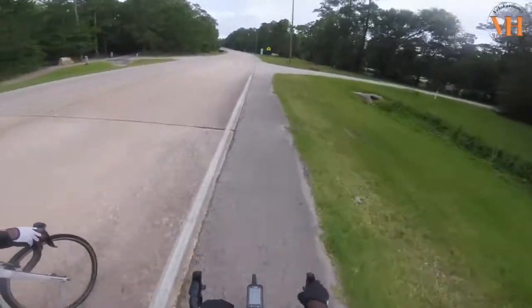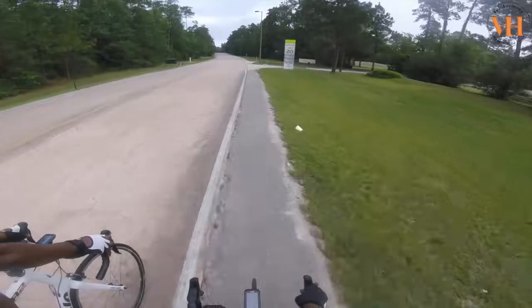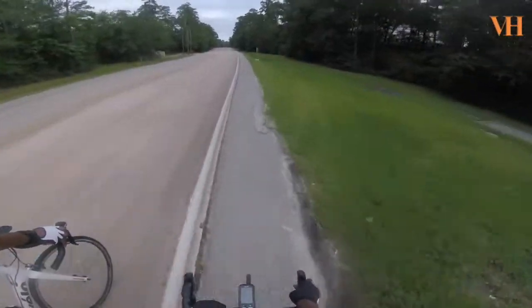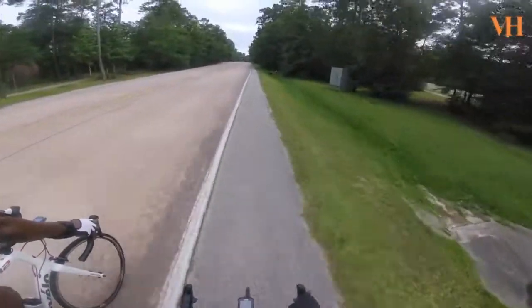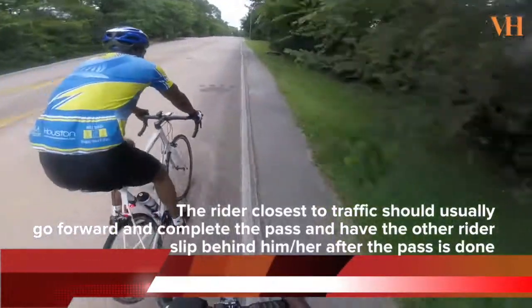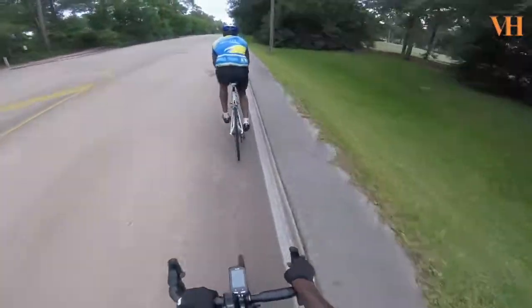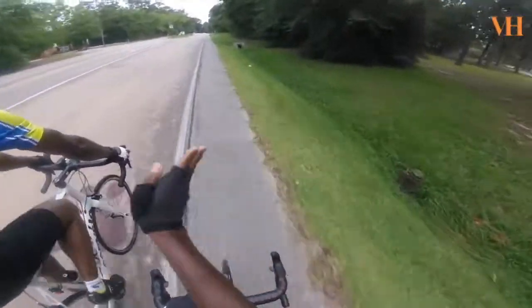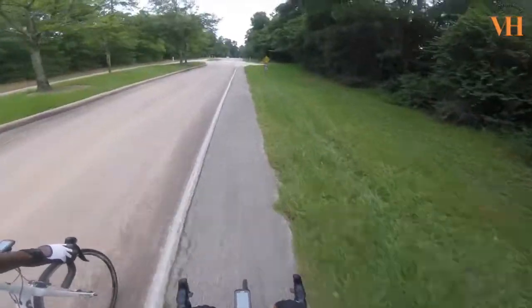We can talk all we want for miles and not annoy people or act like jerks. When the circumstances are like this, this is what we do. Once this shoulder starts to end, I'm going to get in front of or slip behind him — we're not acting like we own the road. Watch here — the road is getting rough and the shoulder is crappy, so I slip behind Paul. If I still want to chat, I move deliberately to the right and we can still talk while using just a little bit of road space. This is pro.